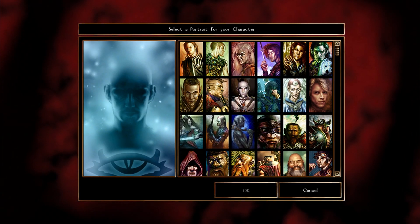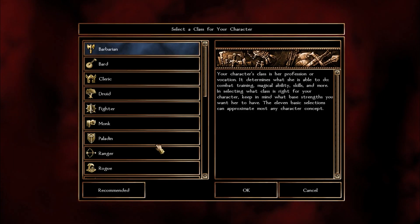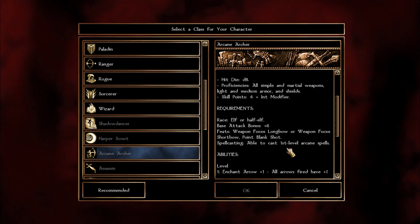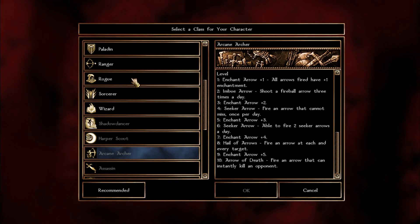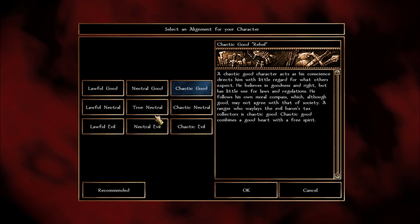Portraits — use your own custom ones if you have them; otherwise the BioWare ones are fine. For classes, here's the breakdown: we level the first seven levels as ranger, our main class, then one level of wizard, and the rest as arcane archer. We'll need point blank shot, being an elf or half-elf, and weapon focus in a bow, which we'll grab early on.